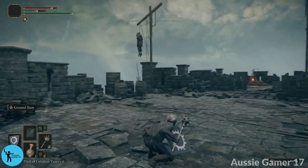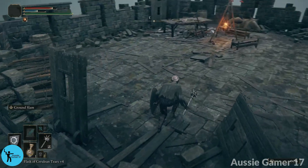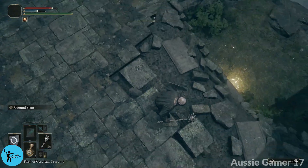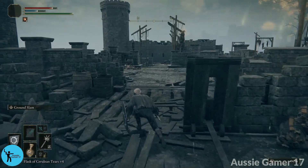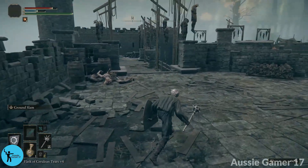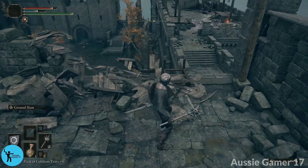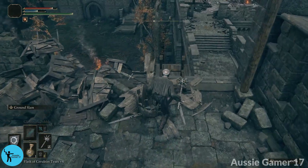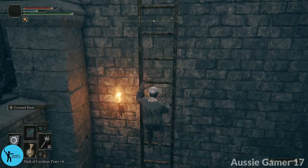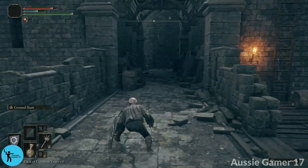Have your shield ready as we head this way. Over here I thought there was some other loot but I can't find it. You can drop down to a Site of Grace down there but you'll miss other stuff — so we're not doing that. Head down this ladder and now if you've got a lot of FP I recommend using it — otherwise leave it.